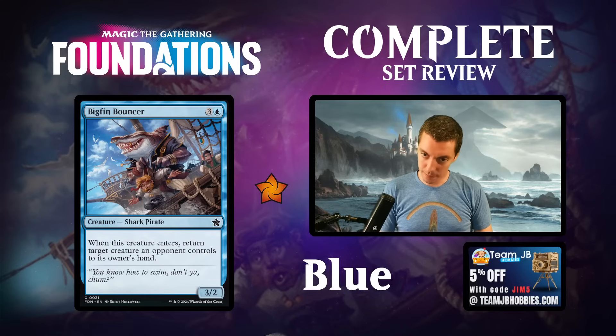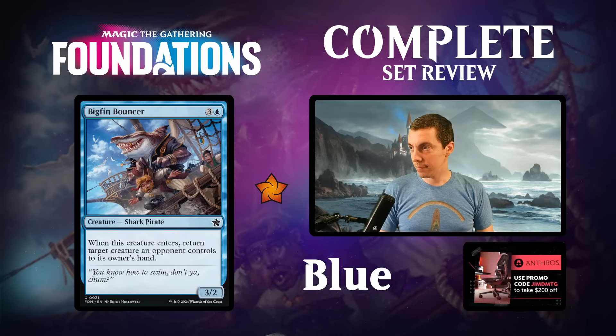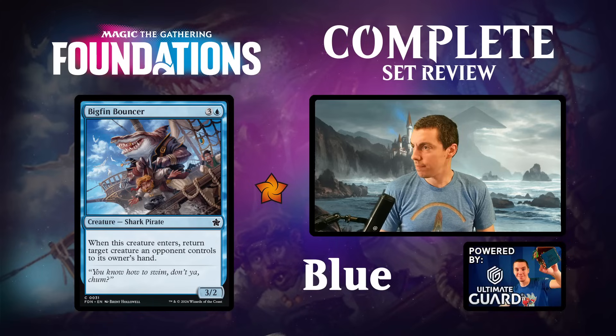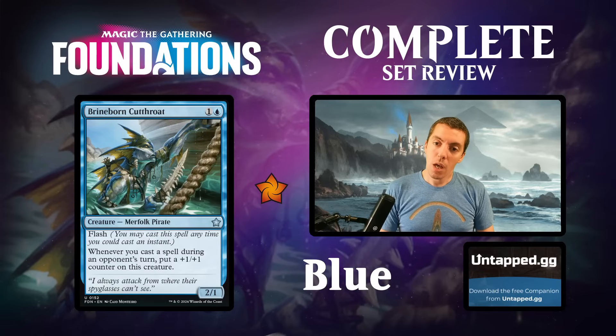Brazen Fin Bouncer - four mana for a 3/2 common shark pirate. ETB bouncer that returns something to its owner's hand. Good draft card, good tempo. A 3/2 for four is fine. Good draft card, nothing more.